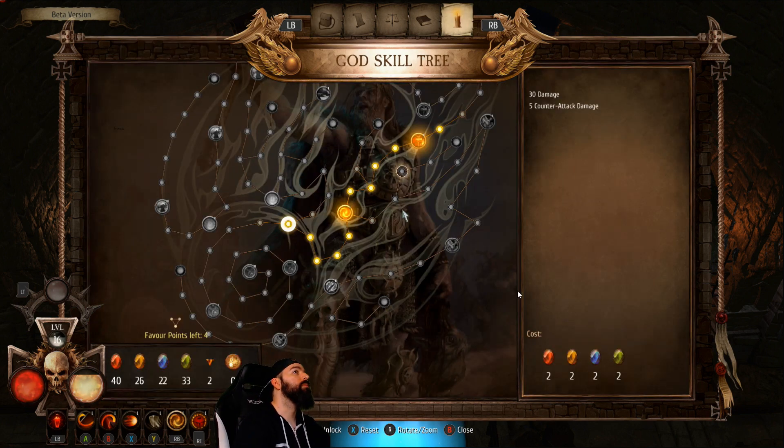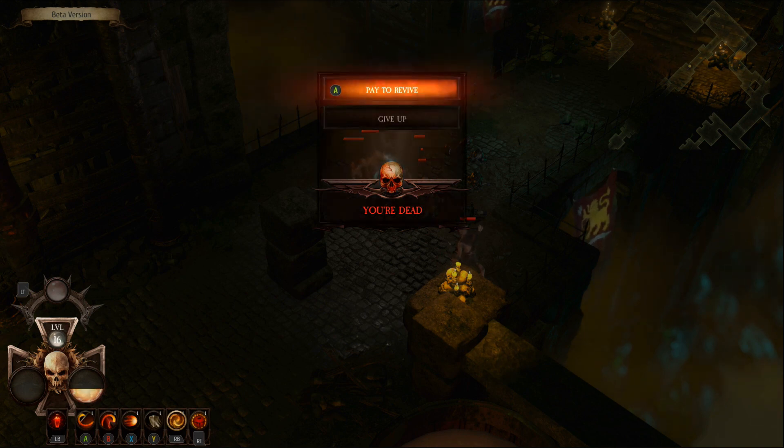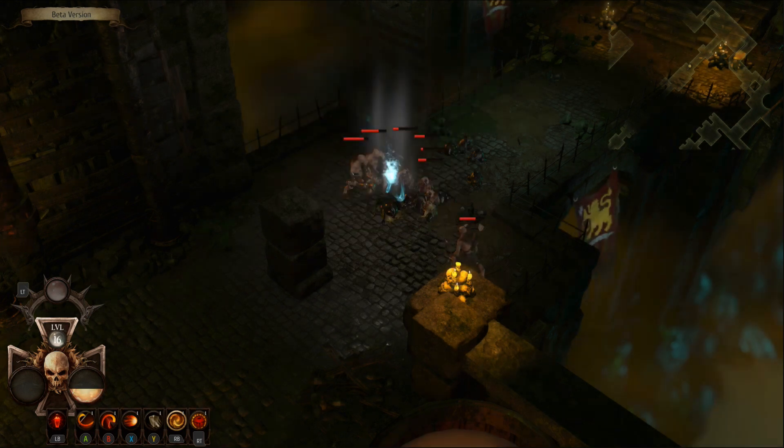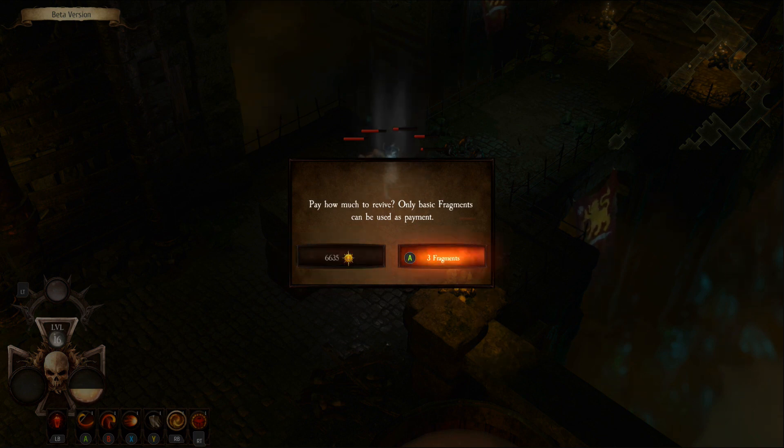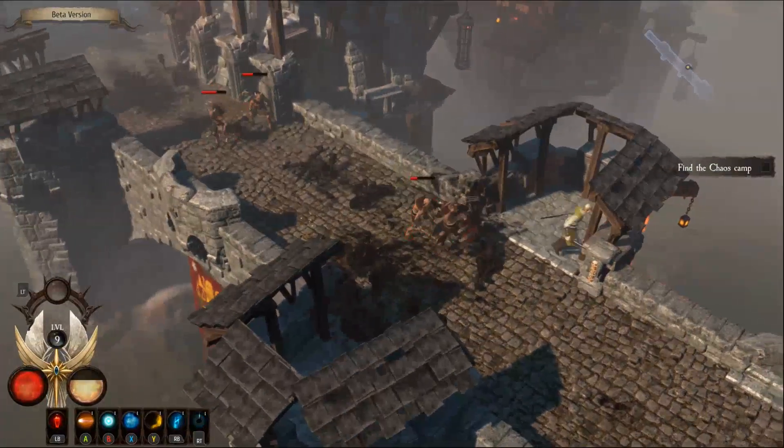You use gold and gems to upgrade your skills and abilities. When you die in the game, if you want to revive, you have to pay gold or gems. So it's kind of punishing because these are the same resources you use to power up your character — you have to pay to get revived. It's a pseudo hardcore mode where death actually costs your own progression, which does make you think before you act.